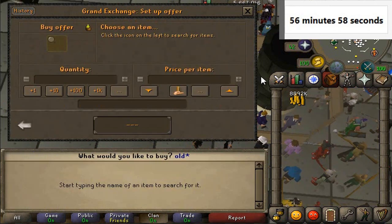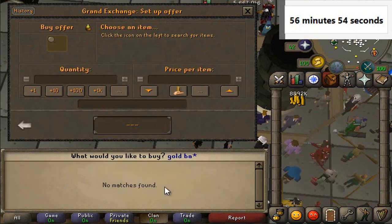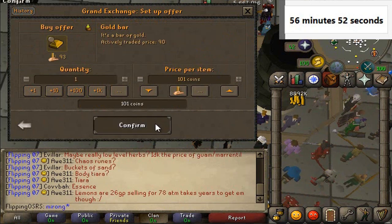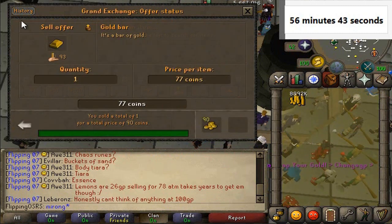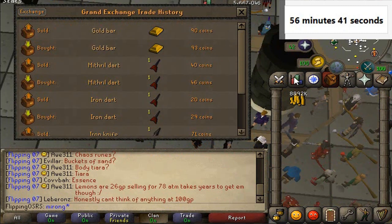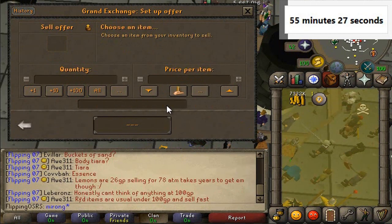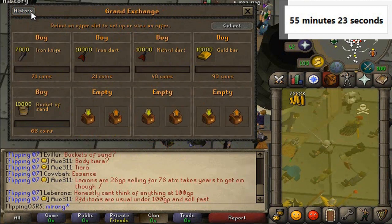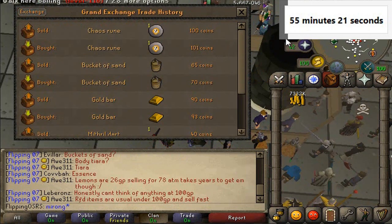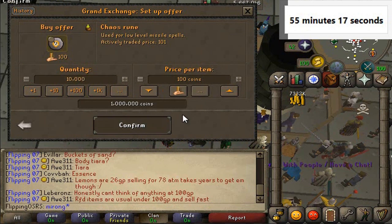Someone actually suggested gold bars, which luckily just sneak under the 100 GP cost. Bought them for 93 and 90 — we can do that. 10k, whatever. This is only a 1 GP margin so it's not great, but we'll put it in there until we find a better item. Still 10k, not too bad.